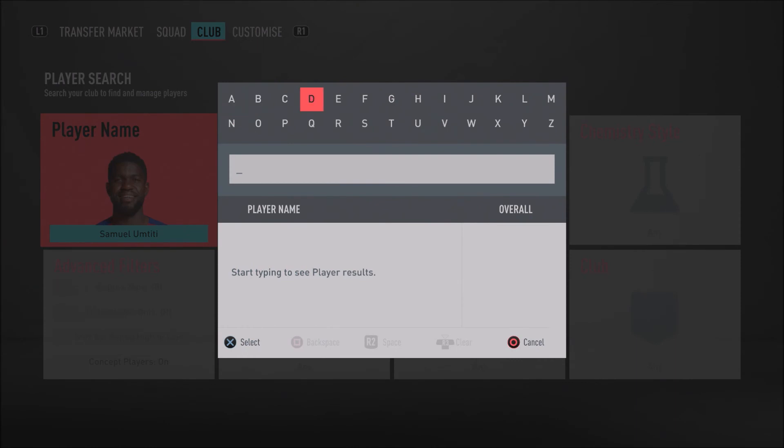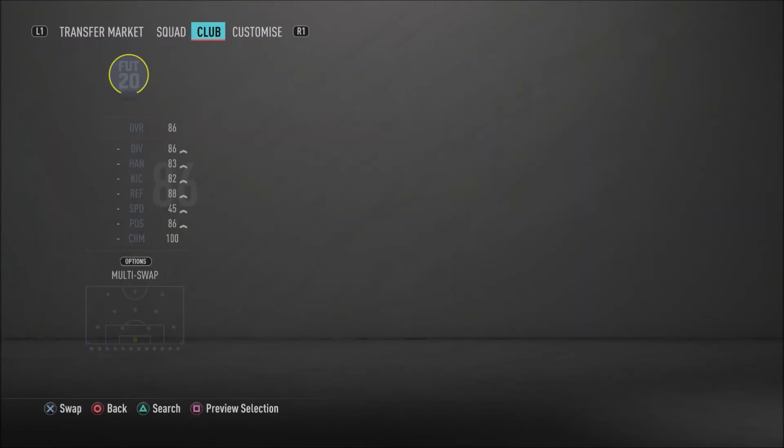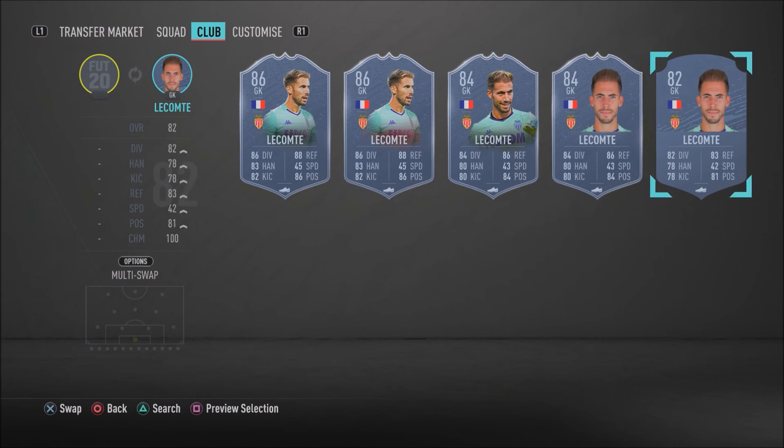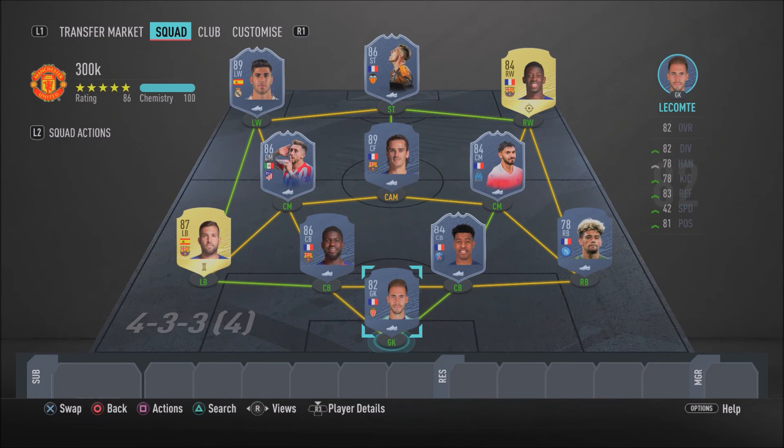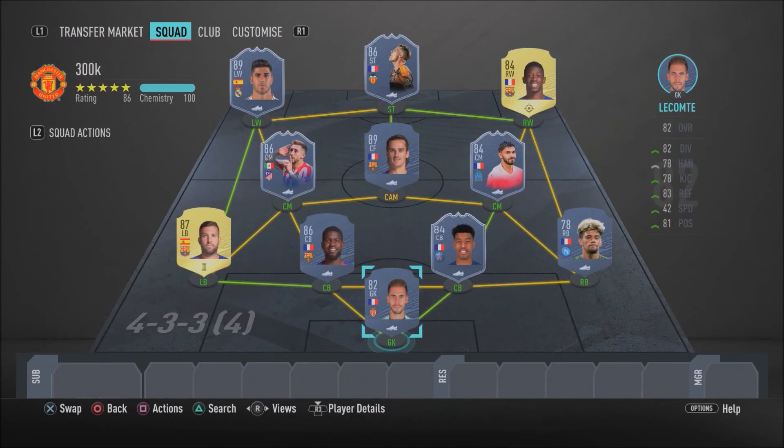To complete this insane 300k hybrid, in goal we have Lecomte. He's only 82 rated, but it's not about the ratings — it's about how he performs in games. I could have put anyone else in goal but I chose him for a reason, because he is just that good. He's only got 82 diving and 78 handling, but in game he's saved me so many times. I really do recommend you get Lecomte — give him a test and you'll enjoy using him.